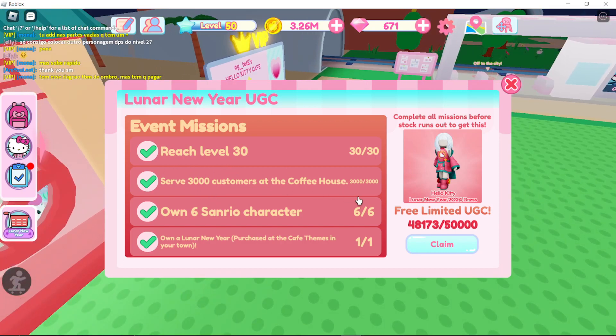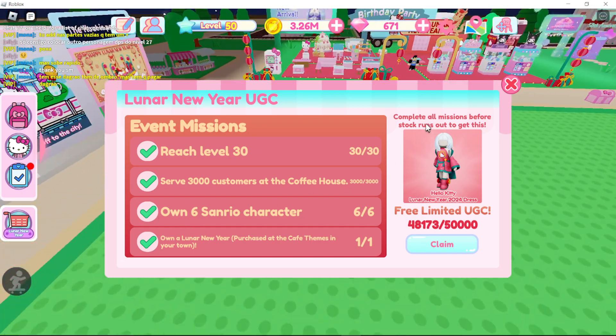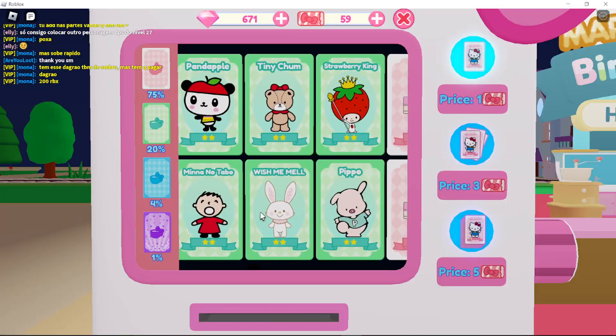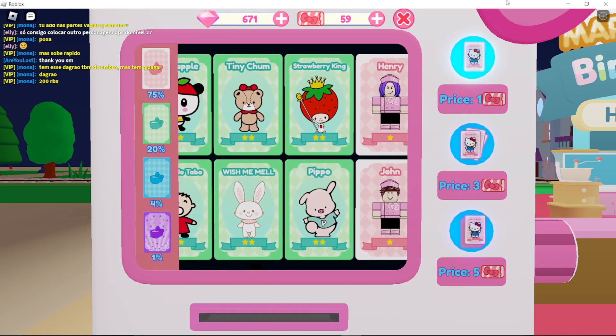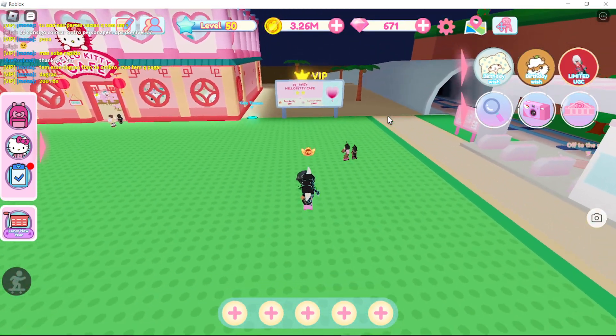Serving 3,000 customers is not hard — you just have to AFK basically for maybe at least 2 hours. Owning 6 scenario characters: if you've been playing for a while, you've been getting a lot of gacha tickets that you can use to get some of them. You don't even need the 4-stars or 3-stars; as long as they're 2-stars, they count.